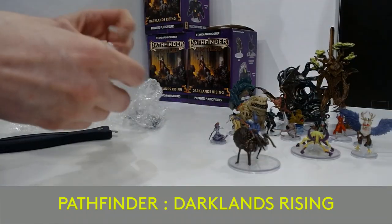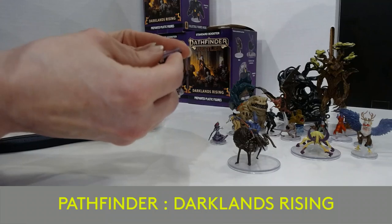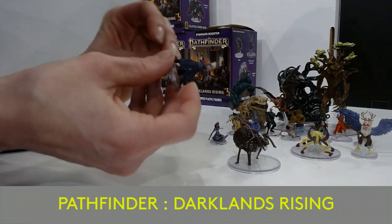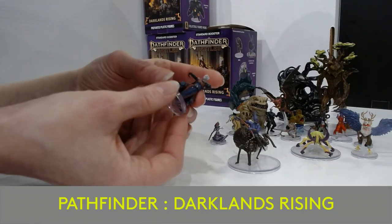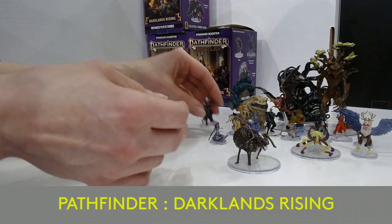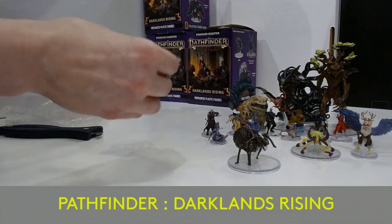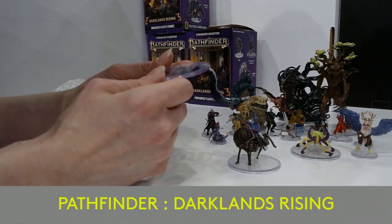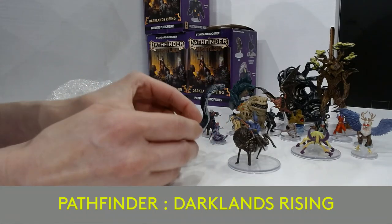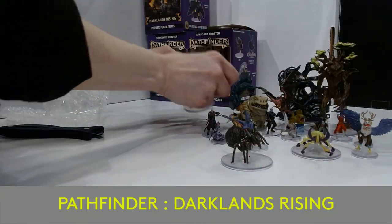Moving on to another piece. What are you? Another Drow it looks like — you are a Hollowborn Rogue, another rogue in this set. That's actually really cool, so not actually a Drow but Drow-esque. We have, I'm guessing, a giant Naga or serpent of some kind — we have an Emperor Cobra. Nice big one. Good battle scene right there!